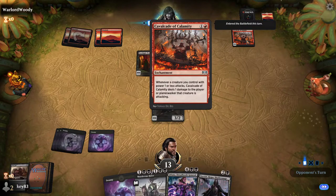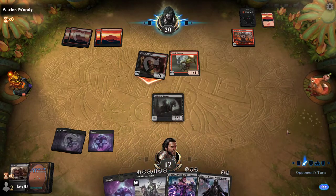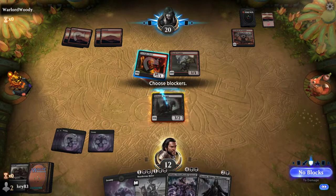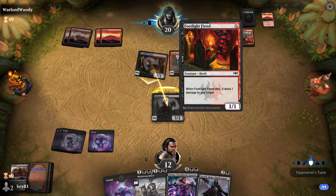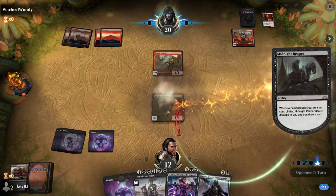Cavalcade of Calamity — so whenever a creature he controls attacks with power one or less, Calamity deals one damage to a player or planeswalker. So if he had a planeswalker and attacked it... Do I want to sac it? I'll take it. Because this creature, when it dies, deals one damage to a creature — that's taken one damage — he can then ping it and my creature dies.